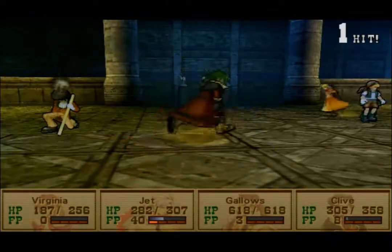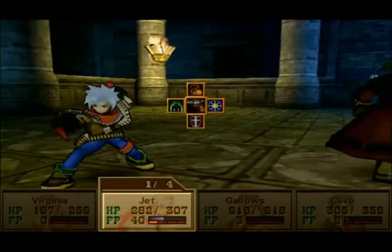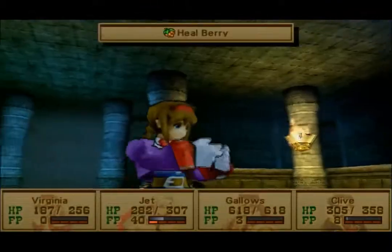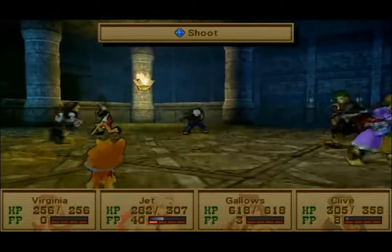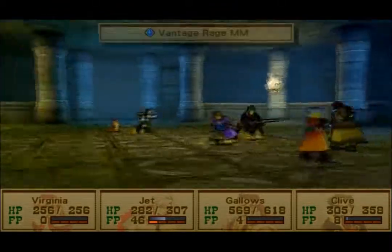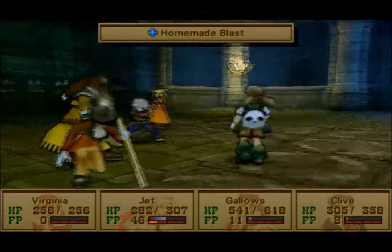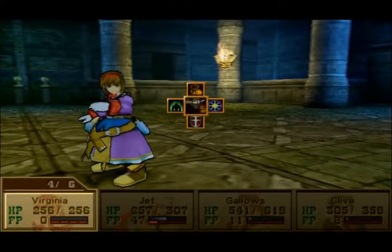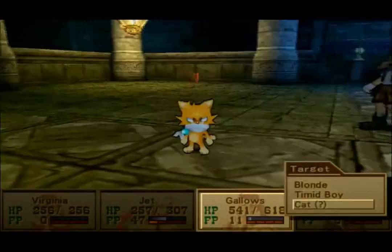We're going gunning for the cat guy — we have no SP so SP's gotta be earned. Let's have Virginia heal herself with another Heal Berry just to be safe. He's got Gatling coming up — so we'll save it. Actually he's using Gatling on the boy throwing dynamite out of his panda backpack.